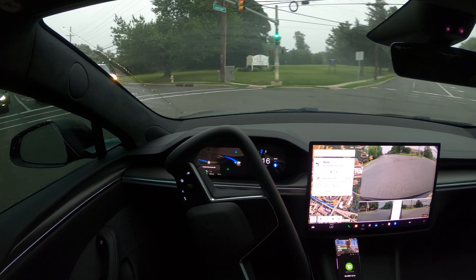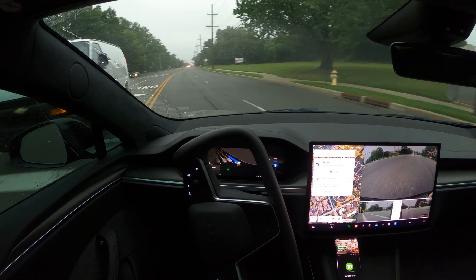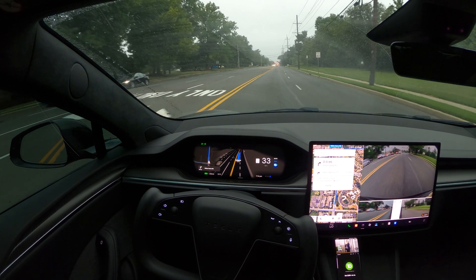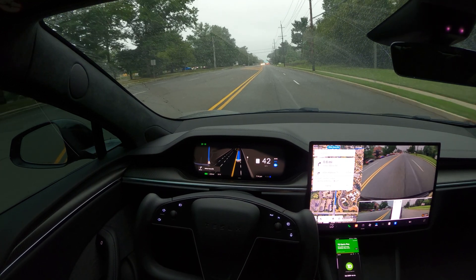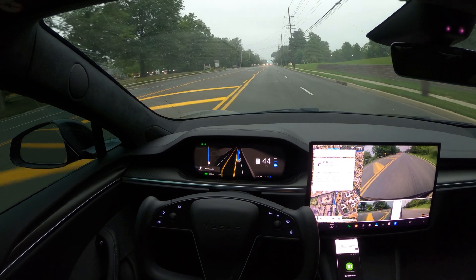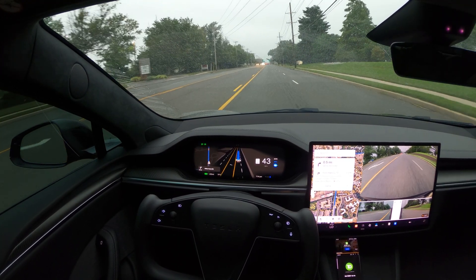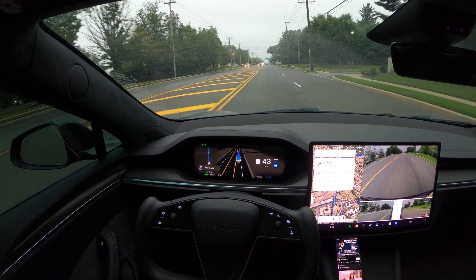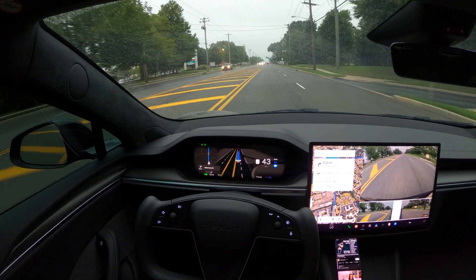We'll drive and see how far we can go and if FSD is gonna make a mistake in this kind of scenario. We made our first left from this light without any problems and I am on the assertive settings on the FSD today, just want to throw that out there. The automatic set speed offset setting is on. It's like slightly drizzling, it's not like heavy rain.